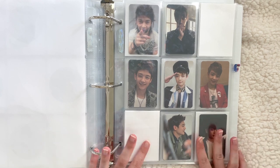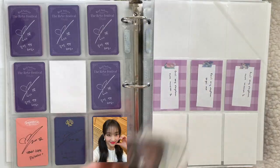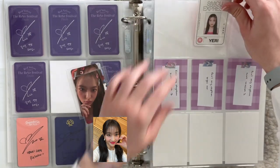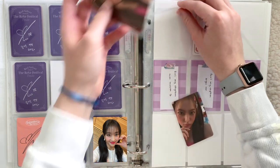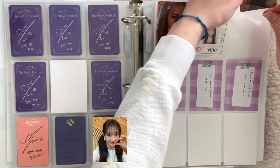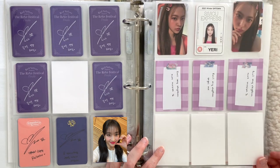Next we can do one of my girl group binders. I have a Yeri card today, so I can finally put away her SMCU photo cards — I've had these forever and just haven't put them away. I believe this is her SMTown version card, so I'll put that first, and this is her Red Velvet version. I love those cards so much. No Feel My Rhythm cards today — I'll store those in my next video — but she is complete, which is exciting.